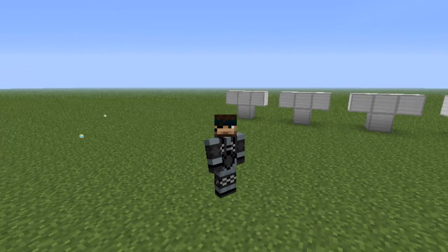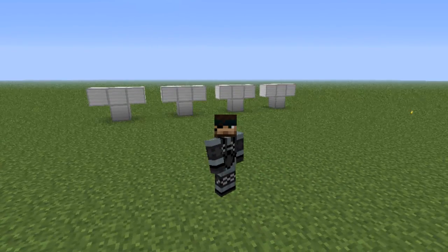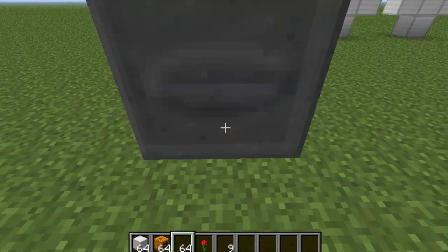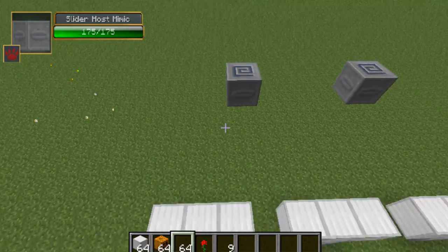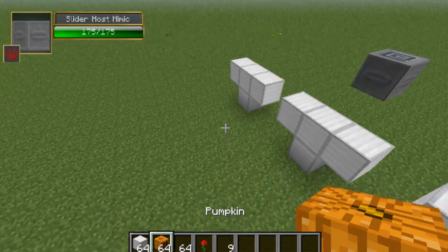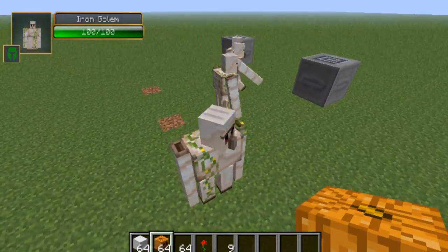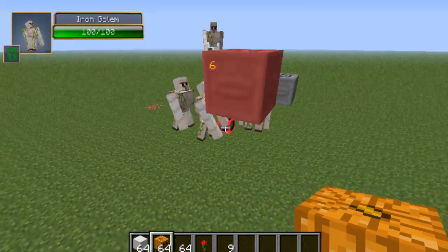I actually just tried recording the 2v2 and basically it was unsuccessful because the Iron Golems couldn't even touch the Slider Host Mimic. So to be fair, I'll actually do four Iron Golems versus two Slider Host Mimics — I think that sounds a hell of a lot more fair than what I had originally planned. We've got these two making their eerie noises, and now we have the pumpkins. You guys all chose to go after this one — okay, let's just see how this battle goes down.